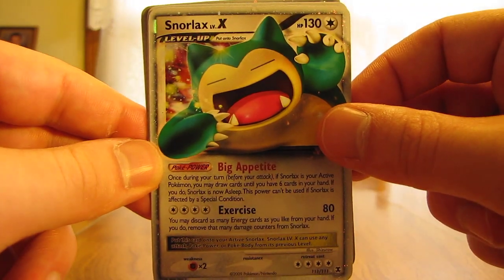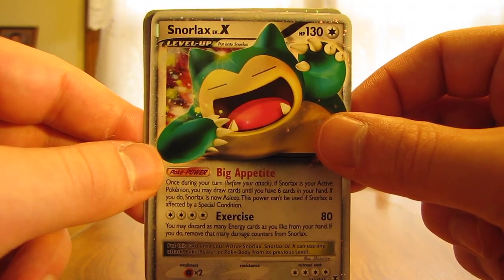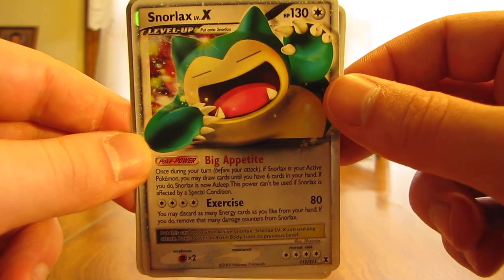Snorlax Level X from Rising Rivals is next at number 4, my 4th favorite Level X card. Like I said in a couple other videos, Snorlax is one of my favorite Pokémon. I like how Snorlax is coming out of the card in this picture.